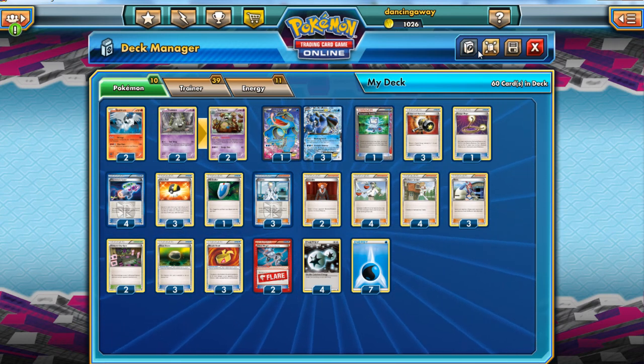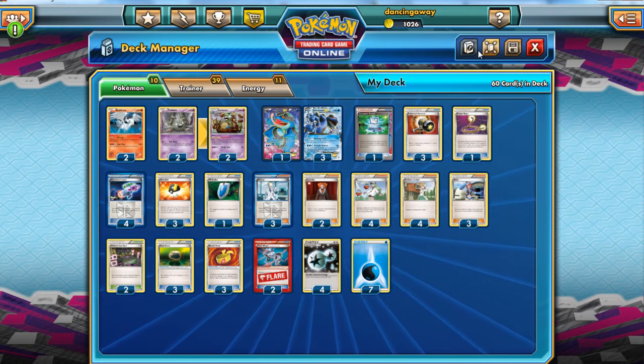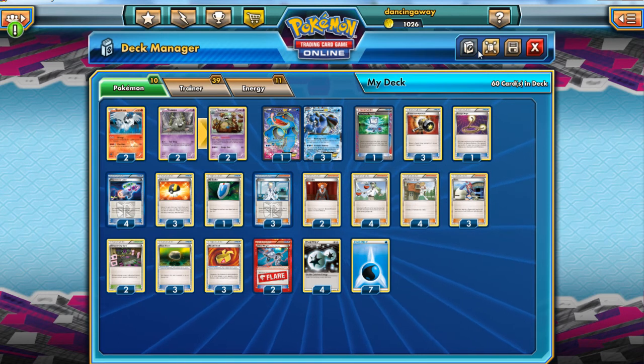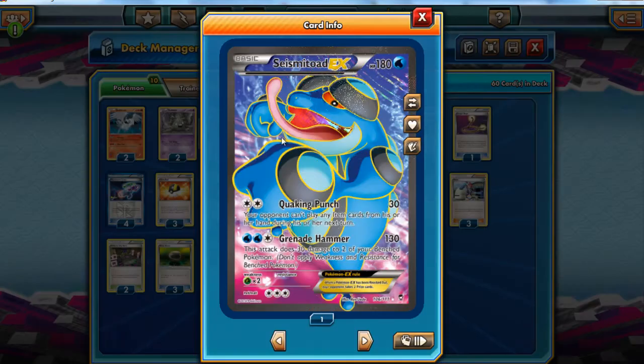We have looked at Seismitoad before, but we've not looked at this particular build. This build is a post-Phantom Forces build, and what we're basically saying is: times have moved on, decks have moved on, let's move on too. The deck still revolves around Seismitoad, and Seismitoad is still as beastly as ever.